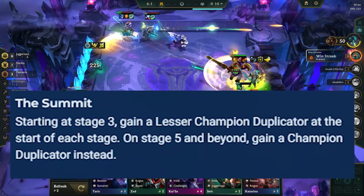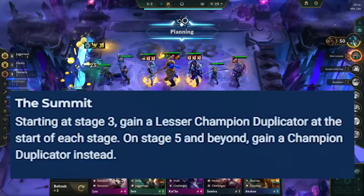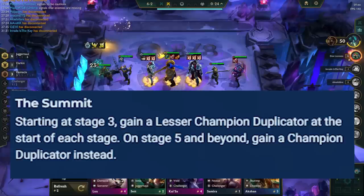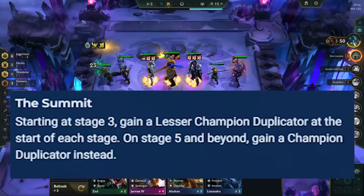The Summit gives you a lesser or normal champion duplicator at the start of each stage starting at stage 3. This is the land of 3-stars, and it's stronger on reroll comps that only want one 3-star champion like Garen reroll and Rek'Sai reroll. It's also not a bad portal for comps that want multiple 3-stars like Noxus reroll. For normal 4-cost carry comps, you generally want to chase 3-star 4-costs, as you'll usually get two normal duplicators by stage 6. Another option is to roll down on stage 4-1 and 2-star your 4-cost using the duplicator, saving gold to reach level 8 faster.